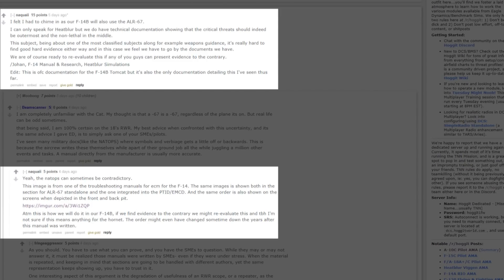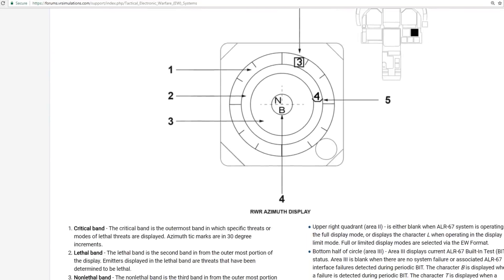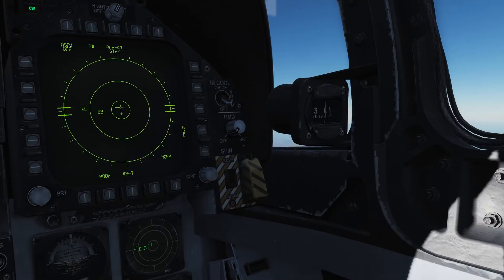We've had information from Heatblur's team showing a diagram that displays the RWR as having critical threats on the outer edges. As you've probably seen in the FSX VRS Superbug Wiki as well, the RWR also shows the critical threats outside, and in-game we've got the RWR functioning as such, with threats jumping outwards and missile warnings appearing on the outermost band.